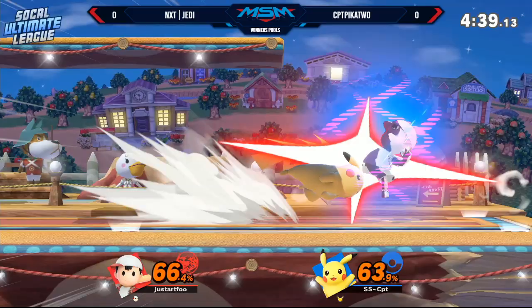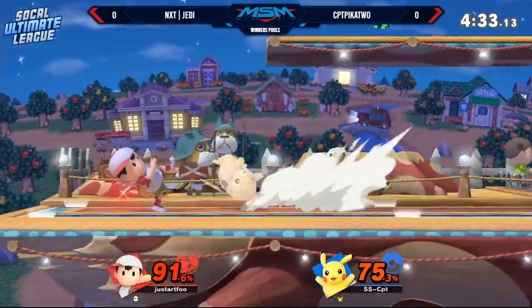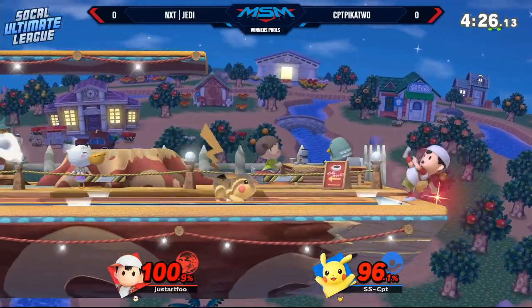I was almost wondering if he was going to just take the PK Thunder 2 hit intentionally. Because if he hits the tech, then he's dead. Yeah, in a last-stock situation it's kind of tough, because you get that little zoom-in thing — it throws off your tech timing. So it can be a little bit dangerous if you're not used to it.